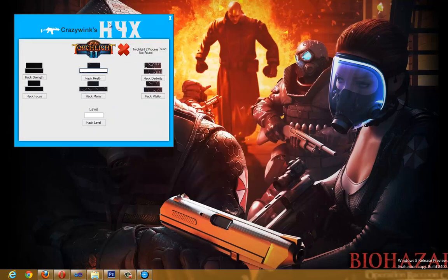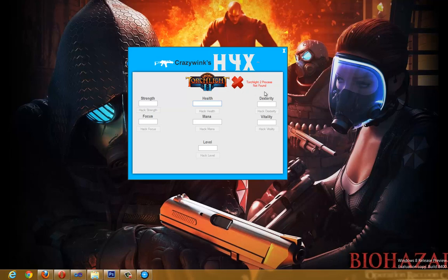And here are the hacks. It says the process isn't found because I obviously don't have the game open, but this is basically what it looks like. We have a health hack, a mana hack, a level hack, focus, strength, dexterity, and vitality hack. I haven't really been able to play through this game much so I haven't added a bunch of features, but I plan to add a lot more as I progress in the game and learn more features I can exploit.